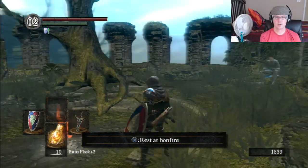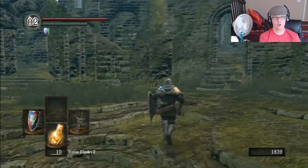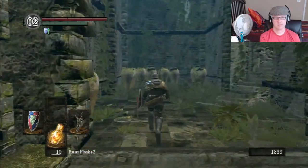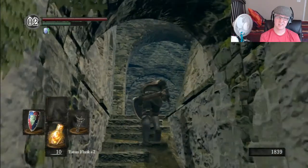Here we are at the Firelink Shrine. Let's go back to the Undead Asylum. How do we get there? Let me show you. Head back up this way towards the elevator. So we'll go to the elevator — now we're going to need to take the elevator.